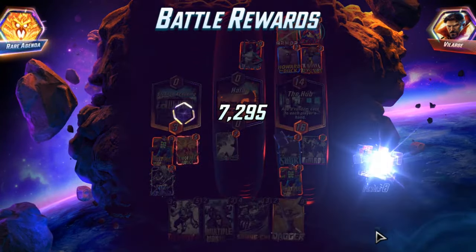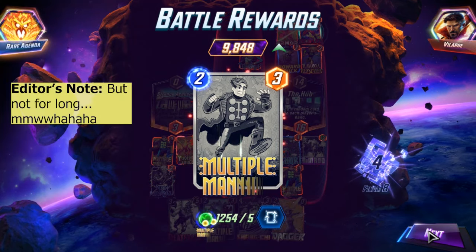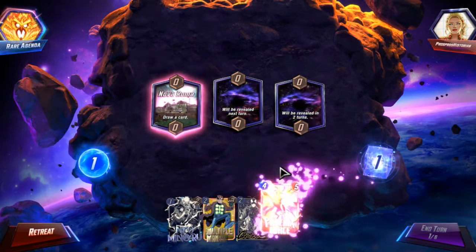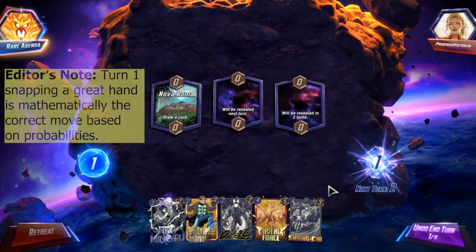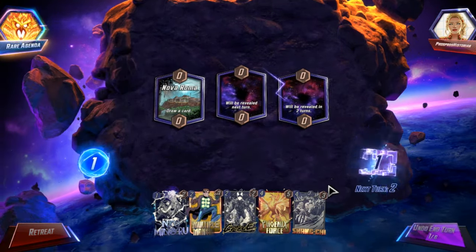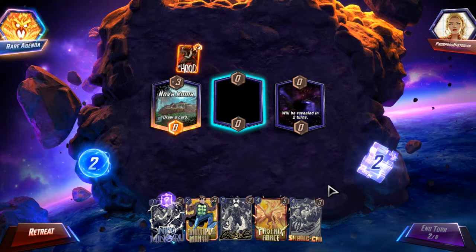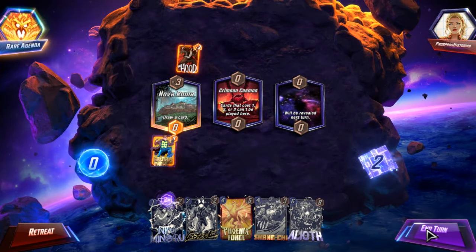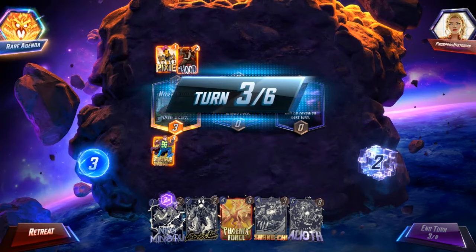Did we break 10,000? Nice. Officially a top 10,000 player. Now we are up against Pros Pros Historian. What a fantastic hand. Not a Thanos deck. We will turn one snap this. Possibly a Junk deck, so we want to be very aware of our space. Crimson Cosmos isn't great sometimes for this deck, but other times it actually works out. This is the Pixie Junk deck.